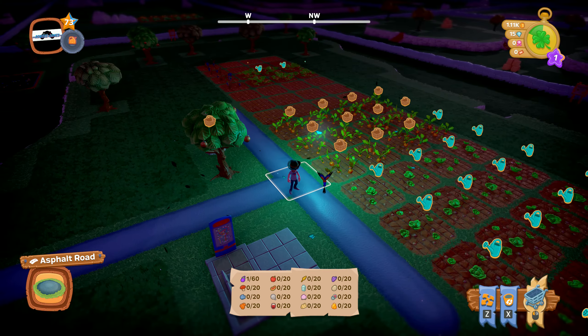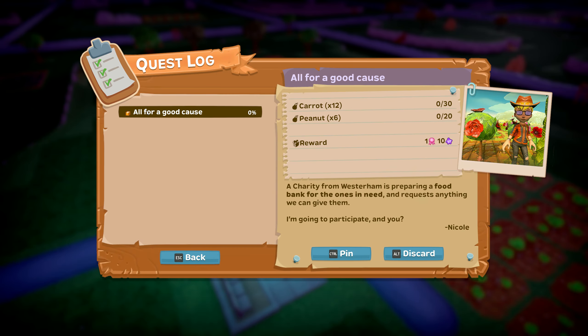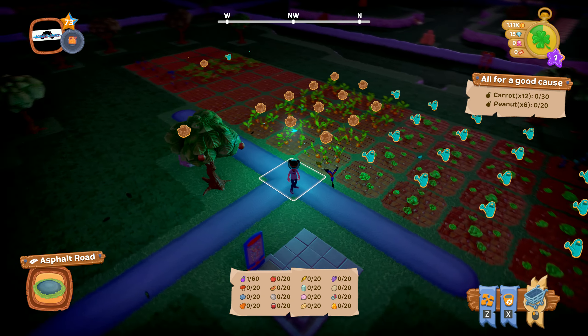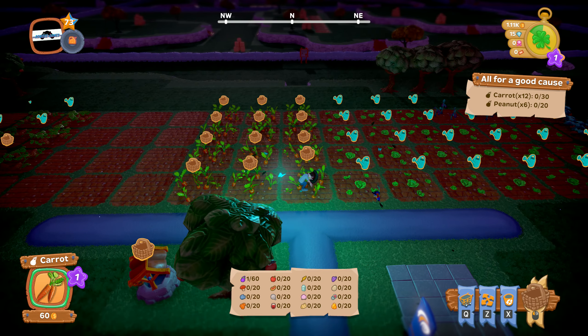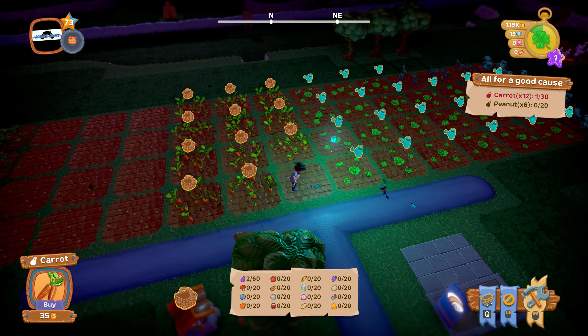I've got a mission in the quest log — I need to pick peanuts and carrots. I'll pin that and then resume. Carrots are ready, so the fun part is just plant and harvest.